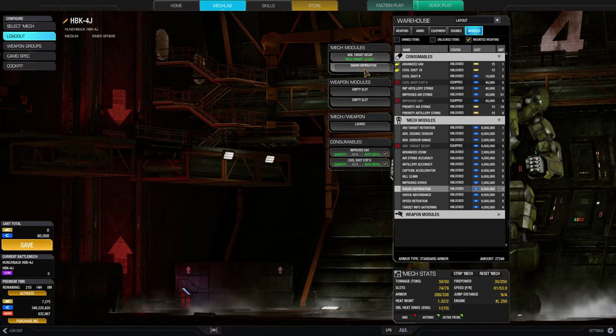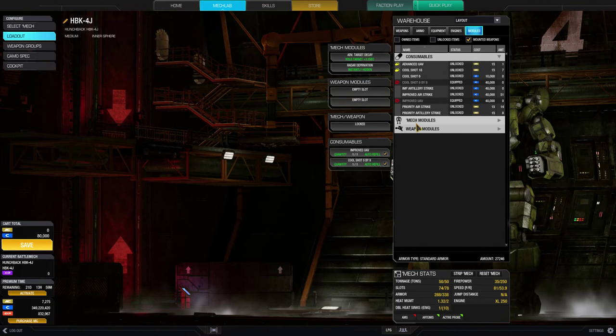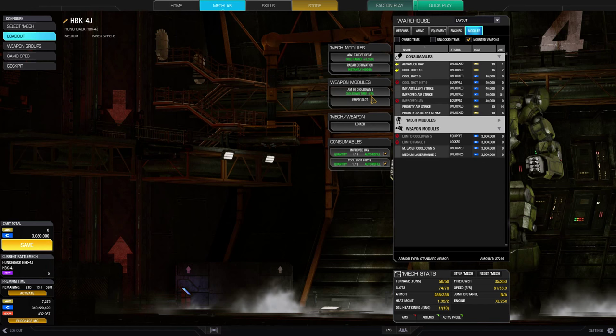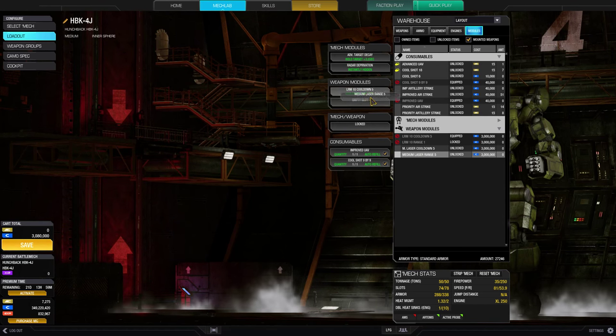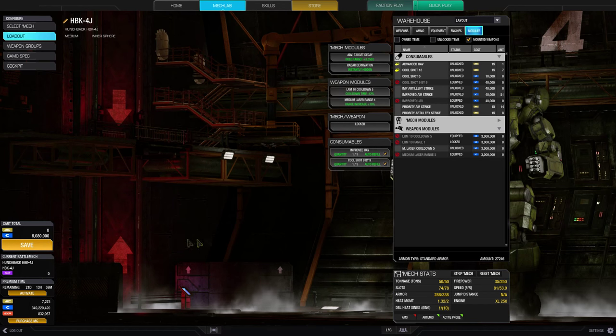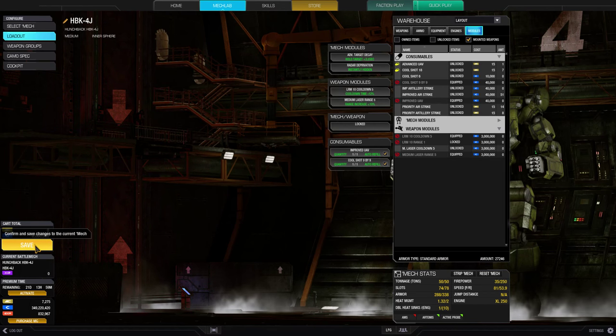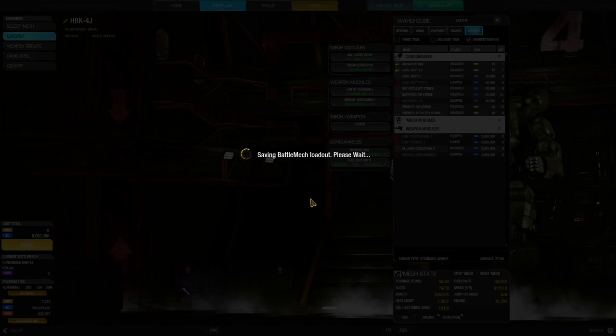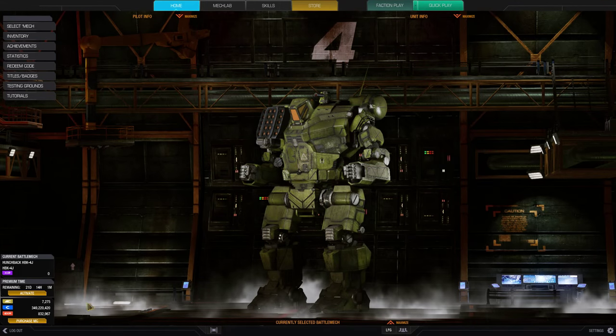Other than that, you can just take any strong module, such as radar deprivation or seismic sensor. For weapon modules, you want to get cooldown for your LRMs, and either range or cooldown for your backup lasers. Cooldown on the LRMs will directly improve your main DPS. It is not worth even unlocking the range boost for LRMs. As explained earlier, firing out at the max range is ineffective.